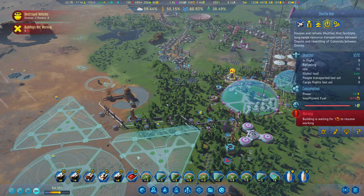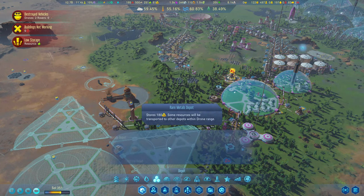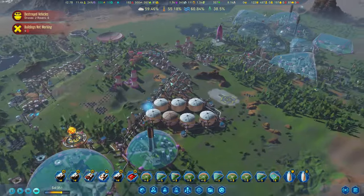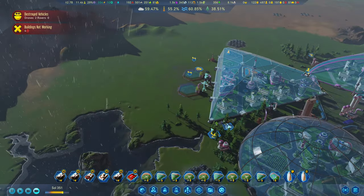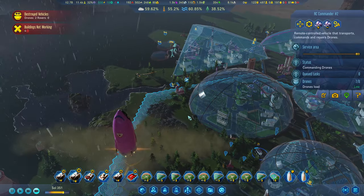We need to get some fuel across to those, so let's get a fuel depot over here. Get a little fuel depot just over here. Food is low but we did switch up some of these so we'll have to keep an eye on that - we should get some production in. We need a drone hub that can reach over here, so let's get this moved.